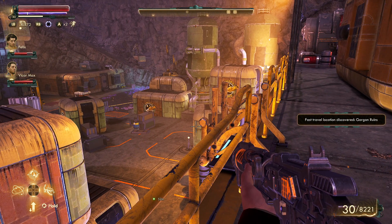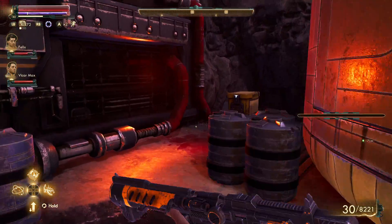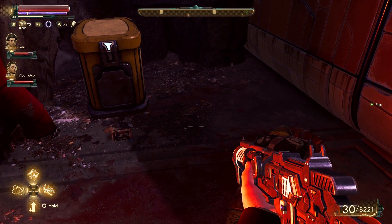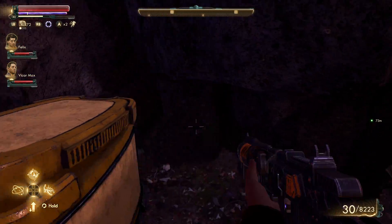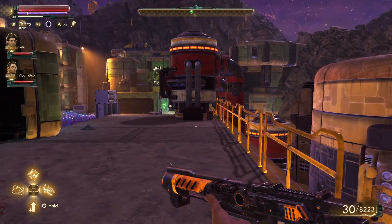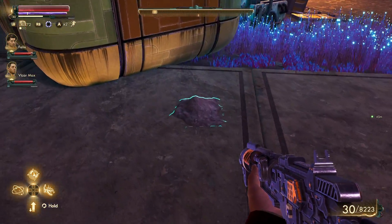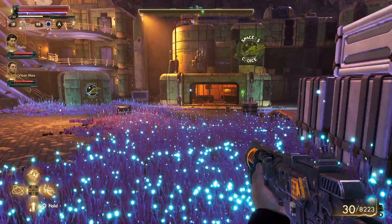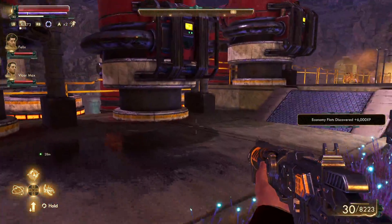Fast travel out of the location at Gorgon ruins. Economy Flats discovered.